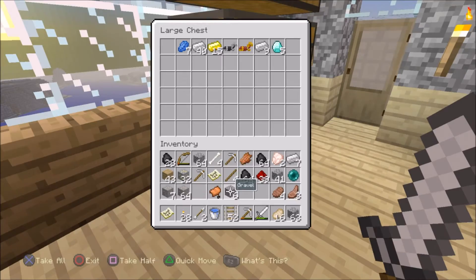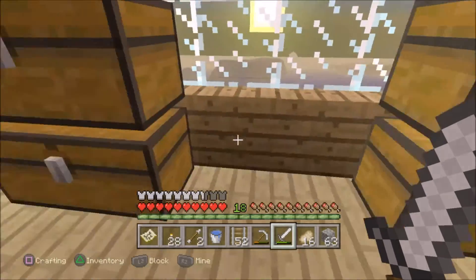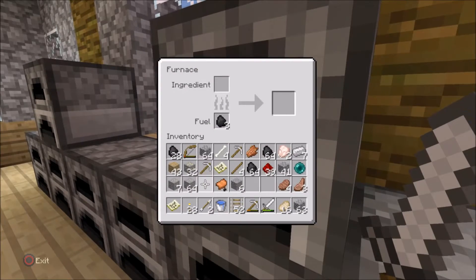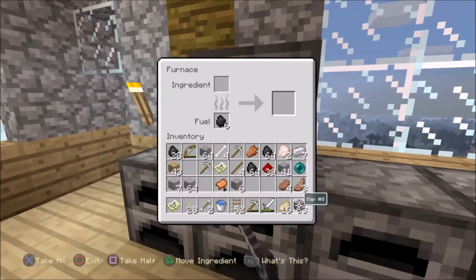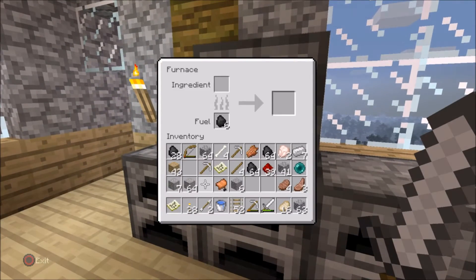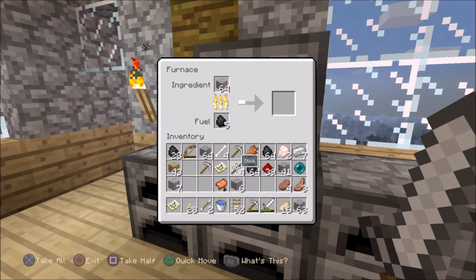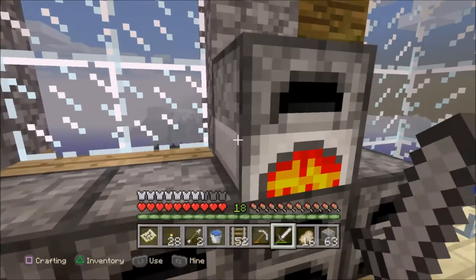Diamonds secured — I got five. Time to smelt this ore. I got 32 gold and like a stack and seven iron. Good find!